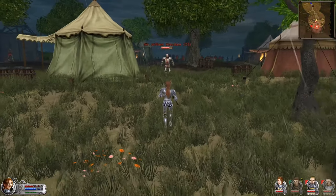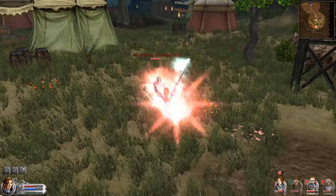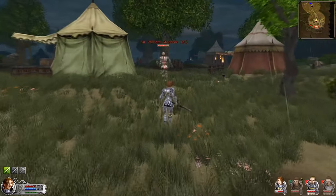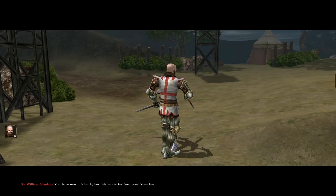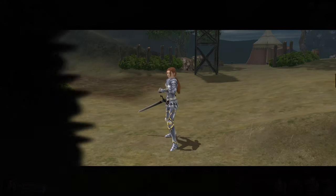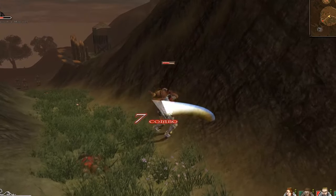After a quick edit to remove the entire cleaning up of the camp, we're finally facing Sir William Glassdale, the leader of this encampment, whom we promptly defeat and he runs away. After killing every single Englishman in the camp, it is finally ours, so we keep moving on the small path.